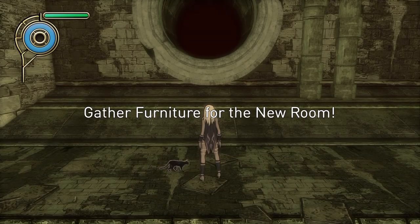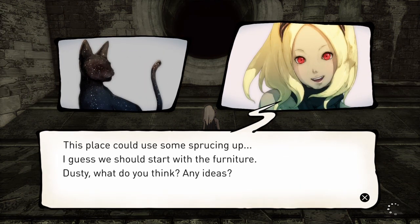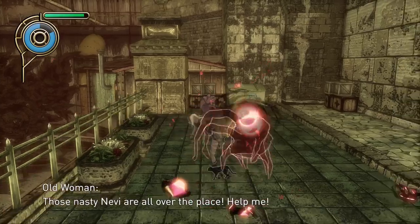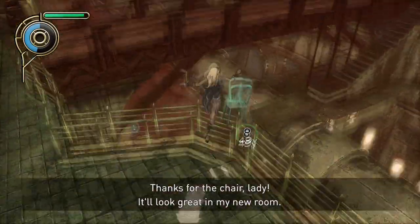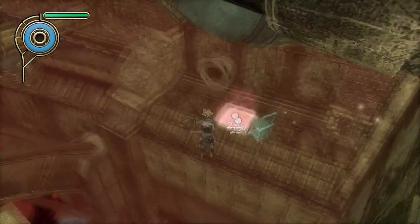After falling into a drain, Kat will find herself in the sewer system. After electing to make one of the pipes your home, you're tasked with finding furniture. After engaging in a short battle with the nevi, you will have your first piece of furniture — a new chair. Using Kat's stasis field, you can bring the chair back to your new home.